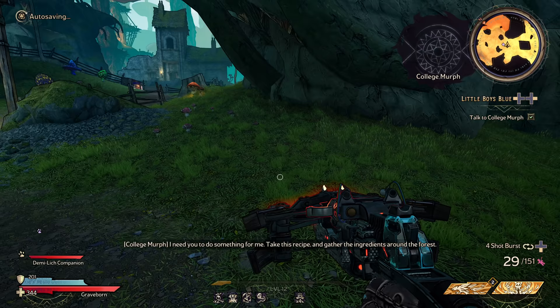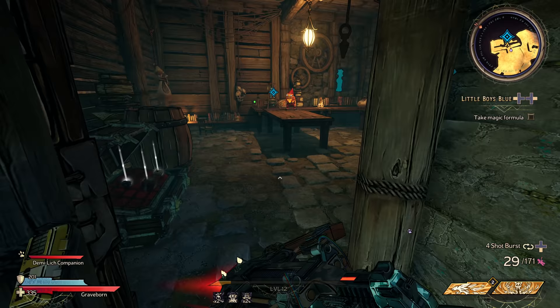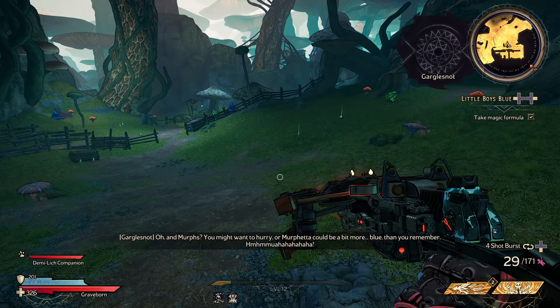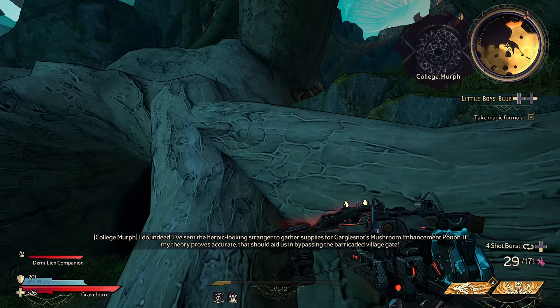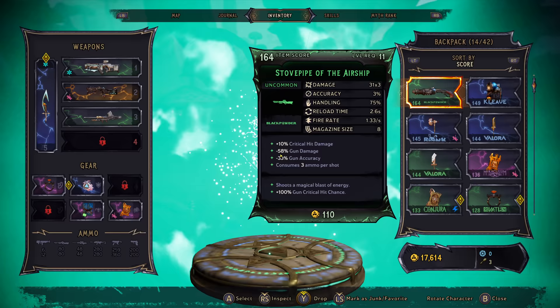All we can do now is give them the peace of death. Take this recipe and gather the ingredients around the forest. If it's only the peace of death, I don't know what we're gonna gather up for them. And Murphs — you might want to hurry, or Murpheta could be a bit more blue than you remember. College Murph, I've sent the heroic-looking stranger to gather supplies for Garble Snot's Mushroom Enhancement Potion. That should aid us in bypassing the barricaded village gate.